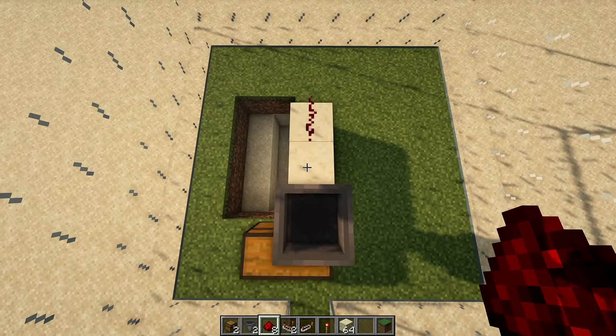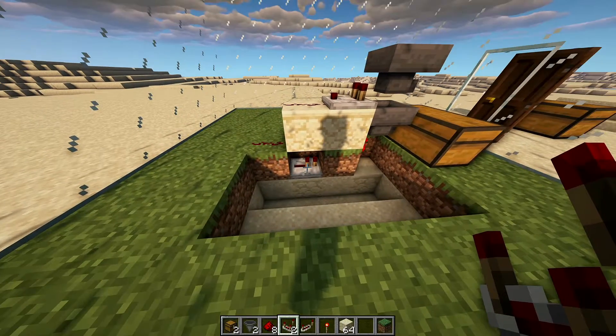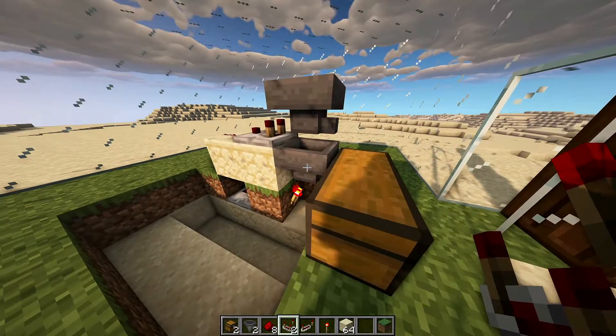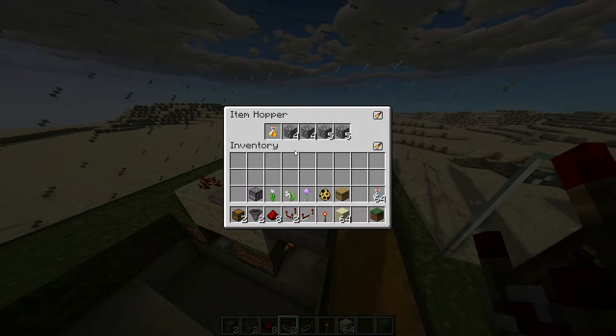Then you add a redstone comparator coming out of the top hopper. This is what the circuit should look like so far. Inside the item hopper you want to spread your 18 filler blocks into a format like this.